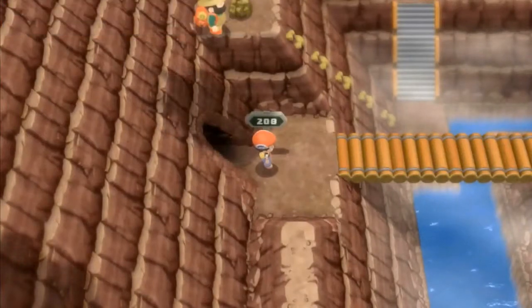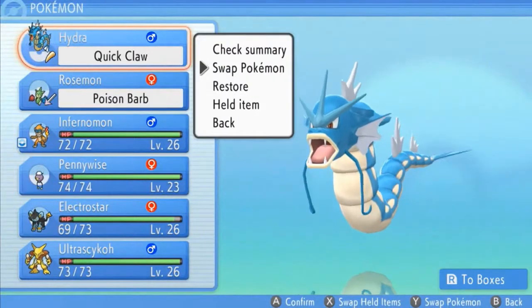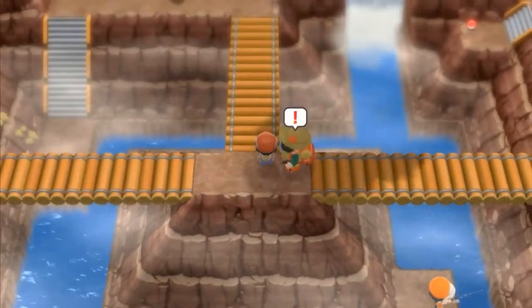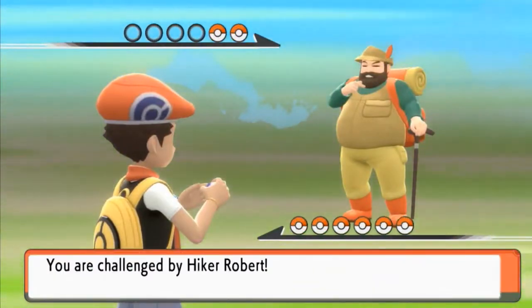We are in Route 208 and as you can see, we are going to be battling quite a few trainers right here. Let's go ahead and use Rosemon for once — we've been using it for quite some time. It finally evolved and now we need a stone for it. Just a stone and then get it to evolve — not that hard, probably.